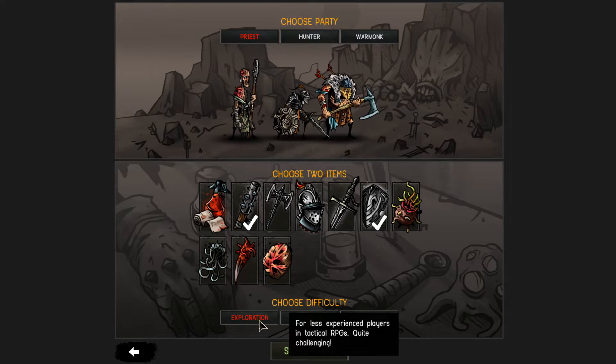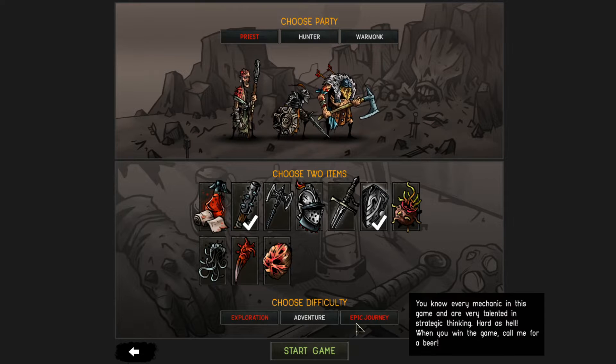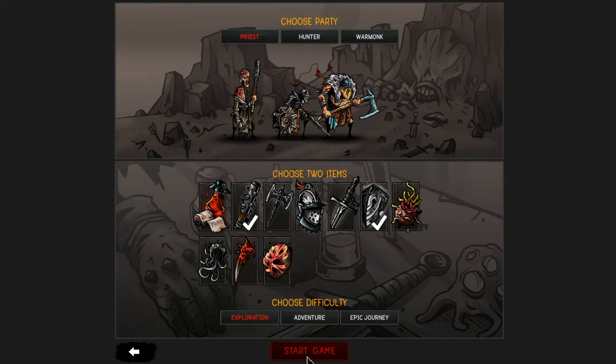Then you have difficulties - we're going to pick the one we've been given, which is Exploration. It's less experience-based but quite challenging. I do want to read the description for the Epic Journey difficulty because it's quite funny: 'Know every mechanic in this game and be very talented and strategic thinking - hard as hell. When you win the game, call me for a beer.' I think that's super funny. So let's do Exploration.